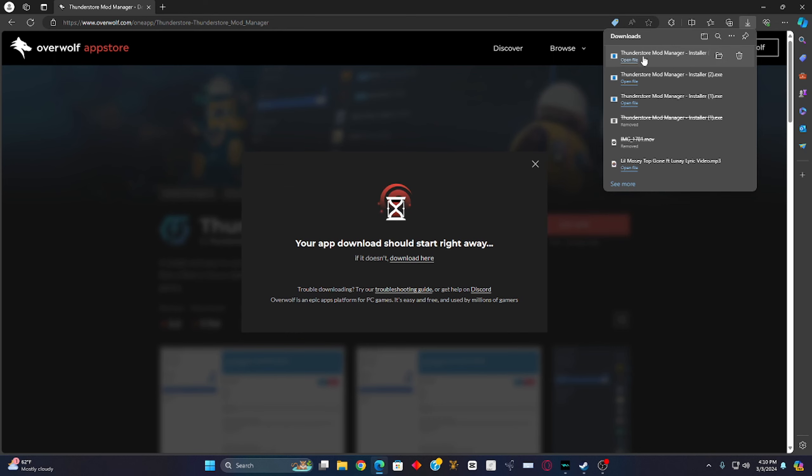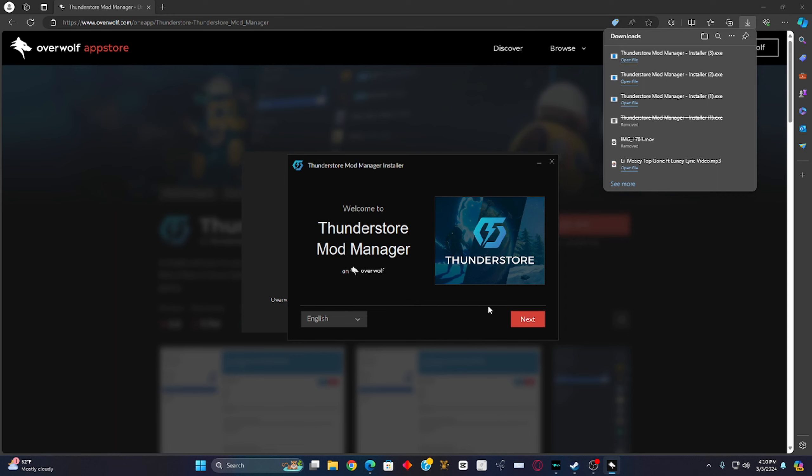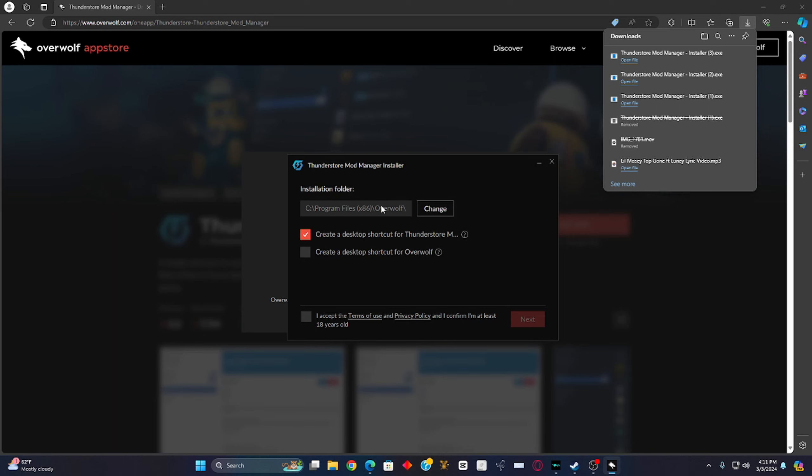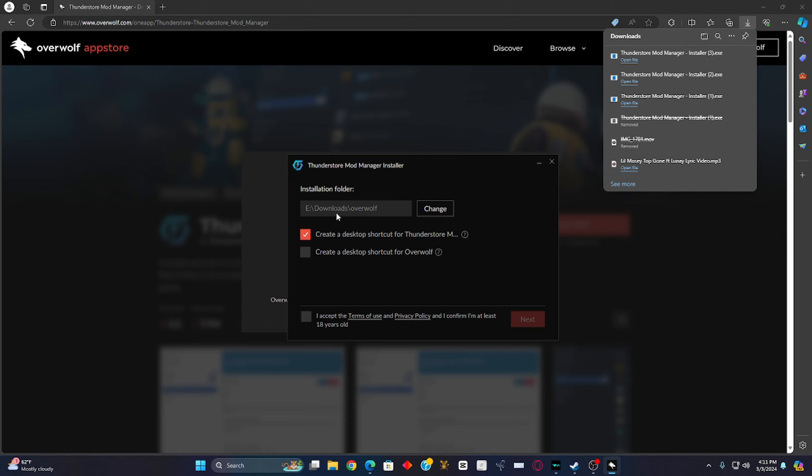The install is going to pop up on the top right. Go ahead and click on 'Open File.' It's going to ask if you want to allow this app to make changes to your device — click 'Yes.' Now it's going to pop up your language selection. Click 'Next.' Then it's going to show the installation folder. Go ahead and change it to whichever drive you have.